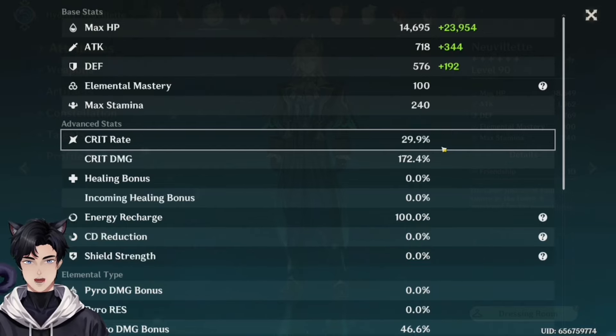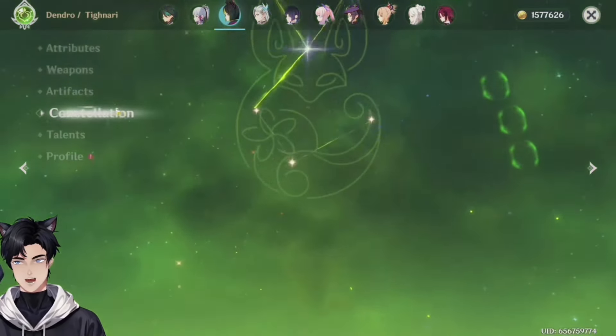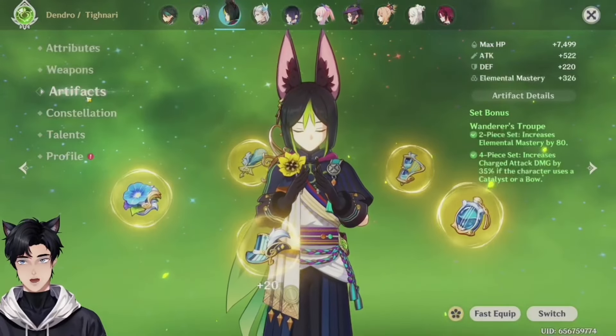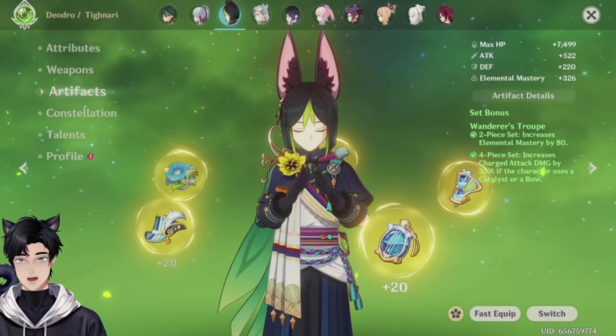You're gonna have around 60% crit rate. Tighnari — nice EM. A triple crowned Tighnari and you have him at C3. Nice. Tighnari is one of the best DPSs in the game in my opinion. He's on the standard banner, you can get constellations on him, and he's easy to build.